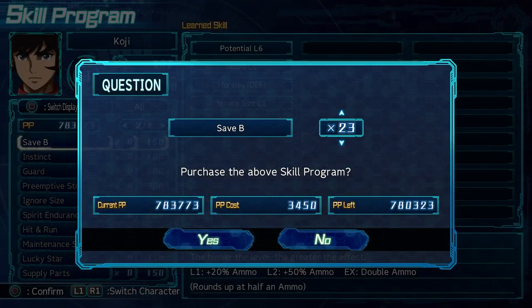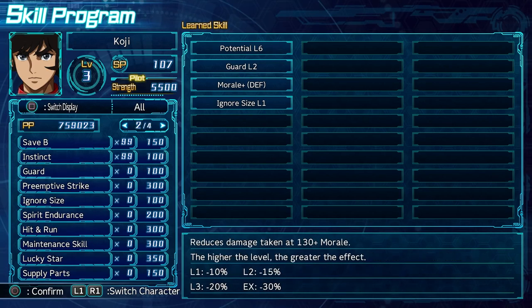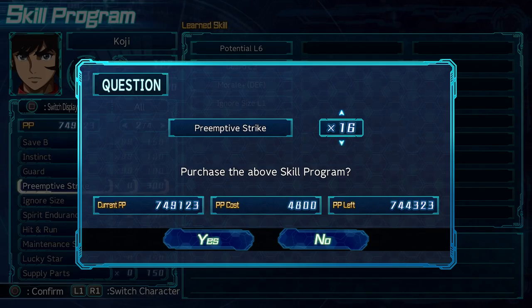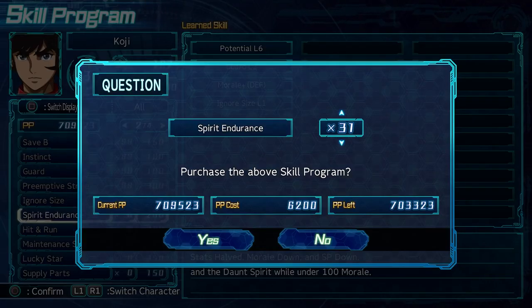And that's it for my top 3 skills every pilot should have. These will make any unit you have more useful, even if you haven't upgraded them much, or if they're a support unit. Honorable mention to Ignore Size and Second Attack. Ignore Size is especially important on size S units, giving upwards of 30% more damage depending on the size of the enemy unit. Second Attack is better than Attacker at lower damage levels, but requires some high levels or points in the skill stat, which are expensive.